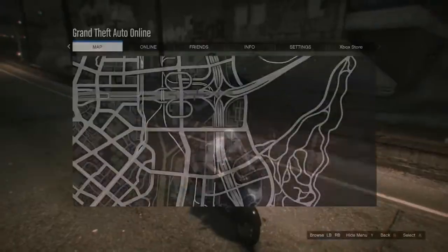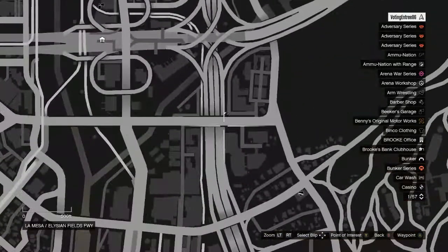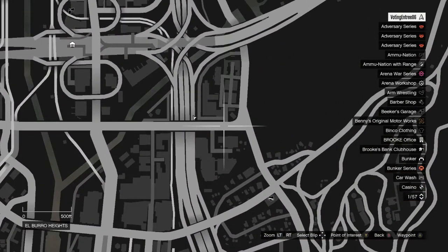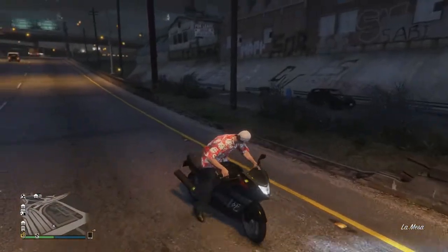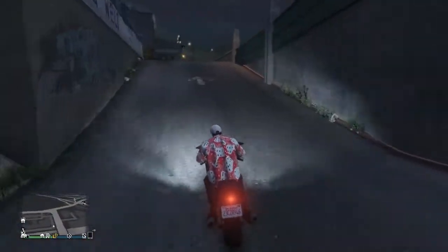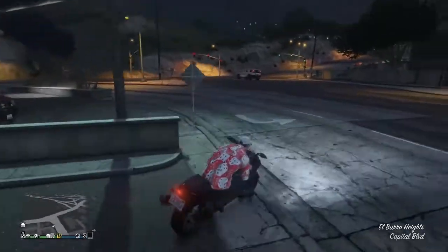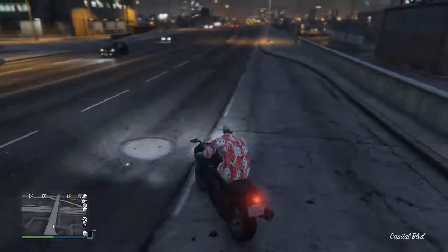I'll show you where we're at on the map — we are right here, going north. We can go this way; I'll show you that way right now. This way might be quicker, but you just can't go as fast because it's a very sharp turn. As you can see, you can get onto the road this way.